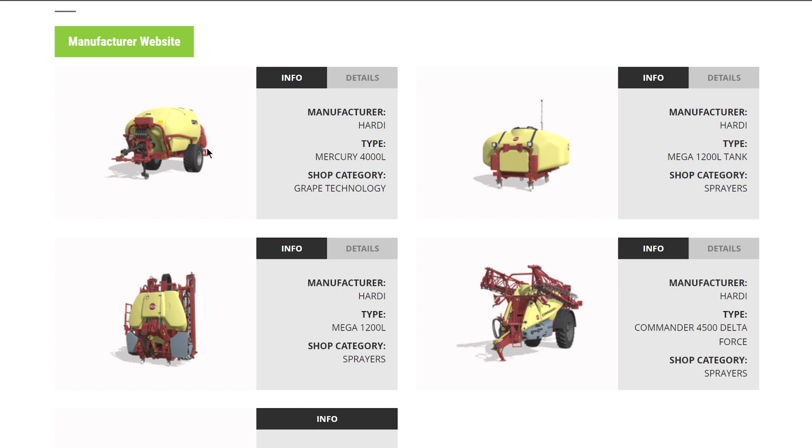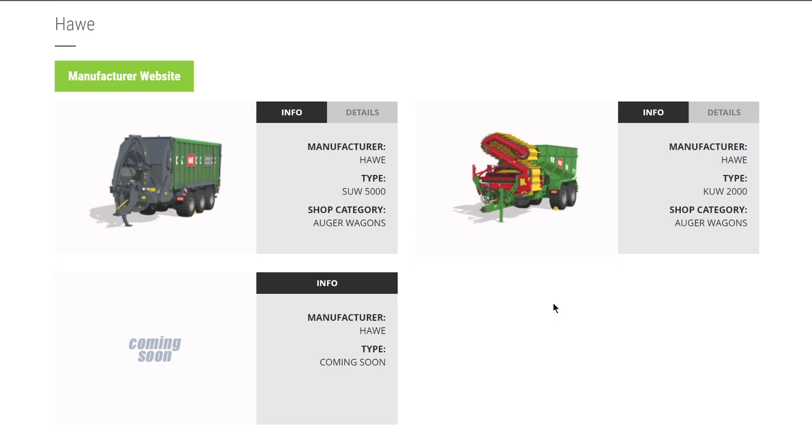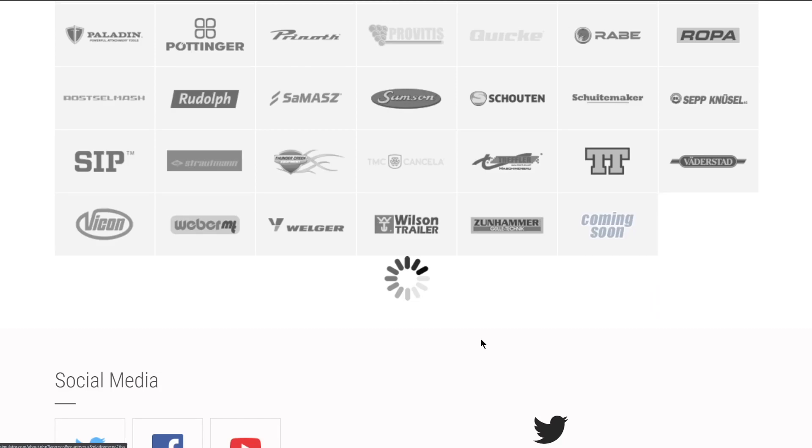From Hardi, not a full brand yet but we have the Mercury 4000 vineyard sprayer, a front tank, a regular 1,200-liter sprayer, and the Commander Delta Force - love that name. From Hawe or Hall, we have their auger wagons but nothing new this week. For Hysomat, we knew about this pretty early on. From Hilaris we have a full brand: two levelers, a soil compactor, and a wheel loader tool.